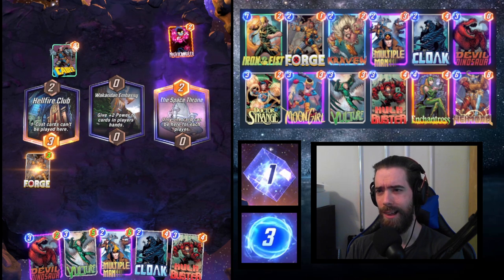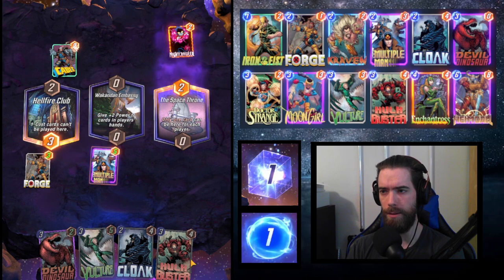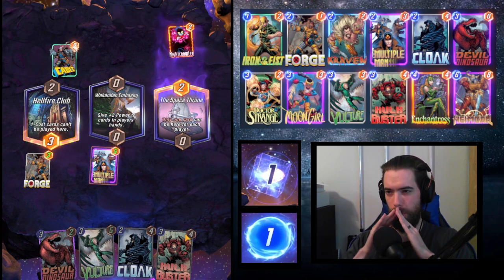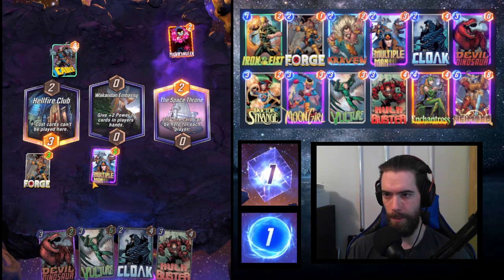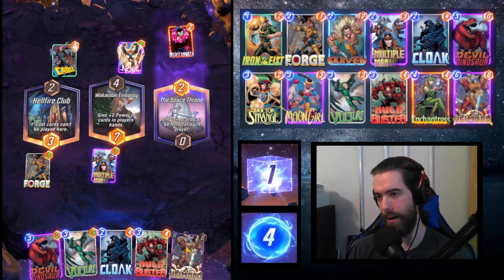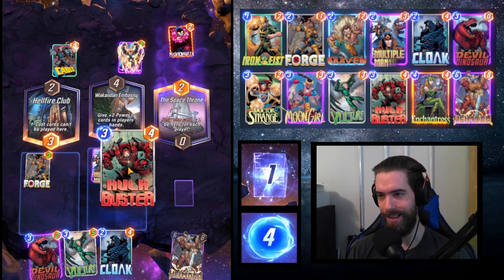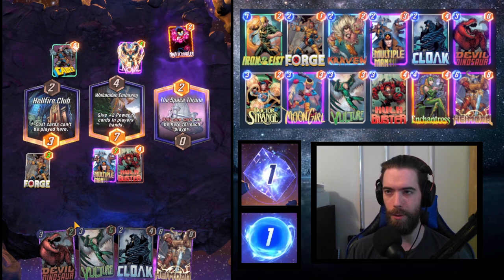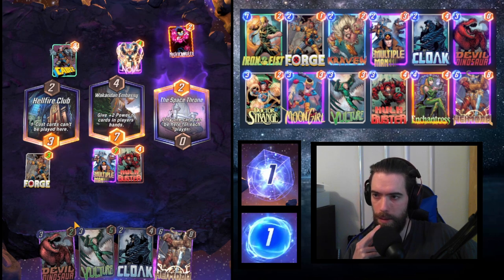Space Throne is going to be tough — Heimdall could potentially go there at the very end. Multiple Man hits the board at 7 strength, and we could Hulkbuster him up to 11, then use Cloak to move him around. We're just missing some cards to really start bouncing him around. The opponent plays Nova — we're fighting the meta deck. On round 4 we're Hulkbustering up to 11. When the enemy shows Nova, you know you're in for a rough game. Then it looks like a Bucky Barnes Carnage play — Bucky Barnes feeding Carnage and turning into Winter Soldier, producing 16 strength. That's disgusting.